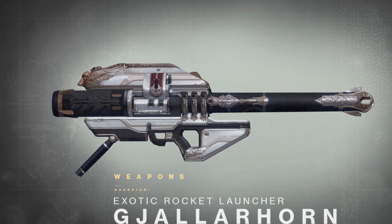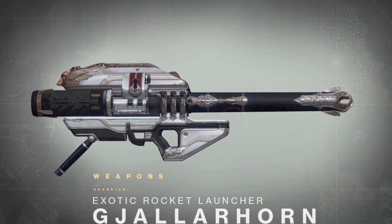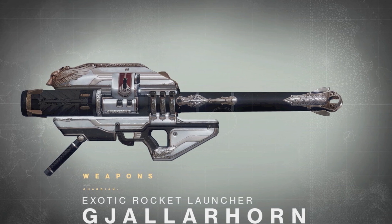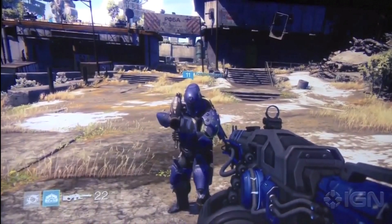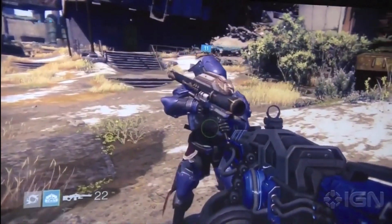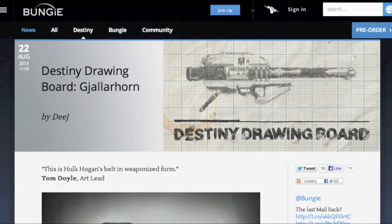As you can see, this weapon was designed with major detail, looking much like something that would be wielded by a knight of the last safe city on earth. This weapon meshes perfectly with any Titan bearing knight armor, which is probably the reasoning behind having a Titan wield it in the E3 gameplay demo. As I mentioned, it was recently featured on the Destiny Drawing Board over at Bungie.net.